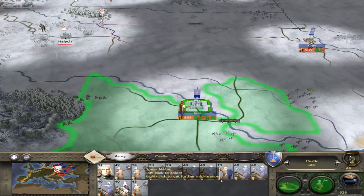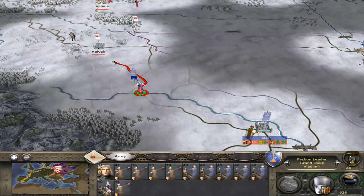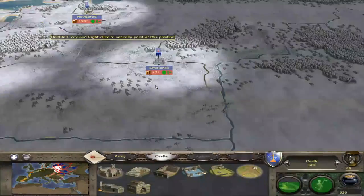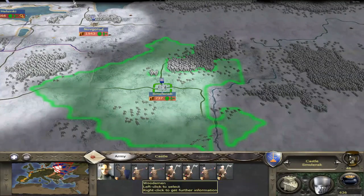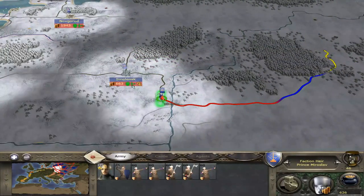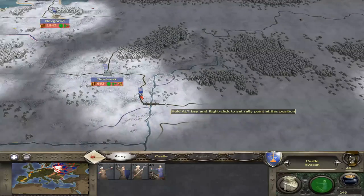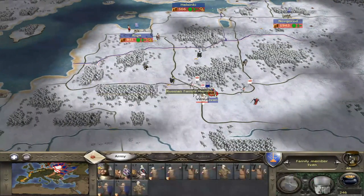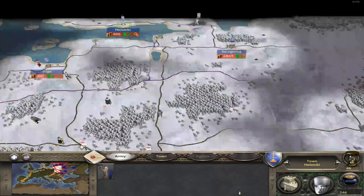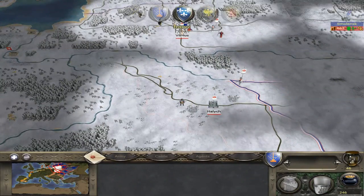We're going to take everyone except the spear unit — this is going to be a massive skirmishing force. Get them moving. They'll be a little upset but we'll put them on growth build. Now let's take this army and move everybody except one axe unit. We've got Ivan holding siege and we're moving the king this way — it's going to take two turns. Let's end the turn and see what happens.